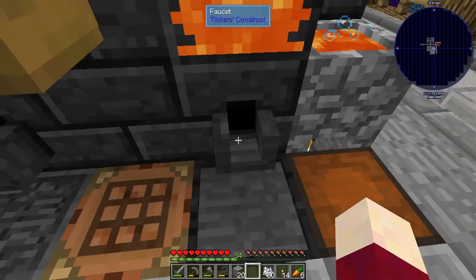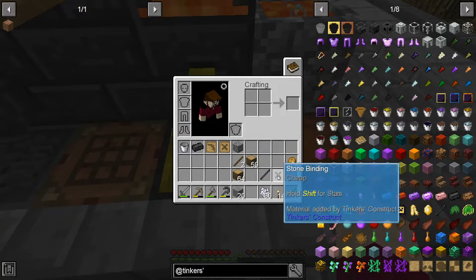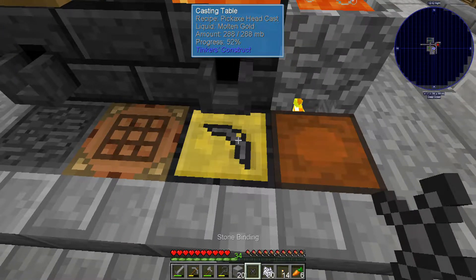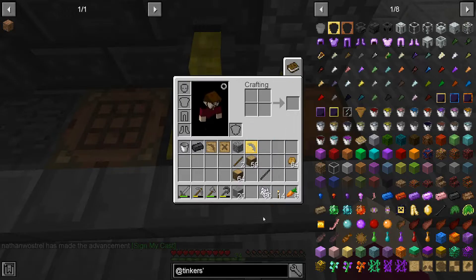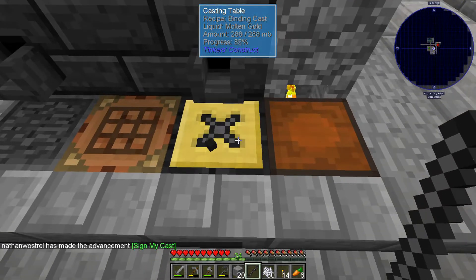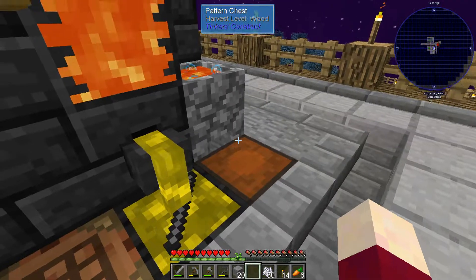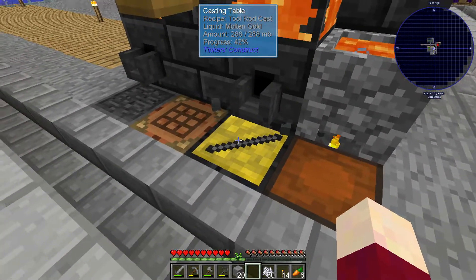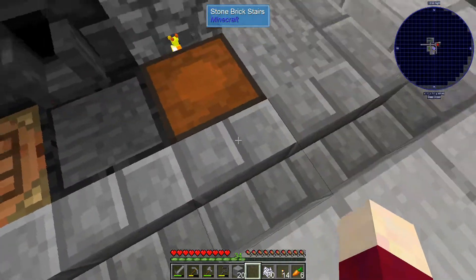So we've got six ingots of gold - let's go ahead and cast these out. And then I will probably want to do a little bit of research to see what materials we have and what we want to make these parts out of. So there we go - that's everything for a pickaxe. And oh yeah, I forgot you can click those directly on there.